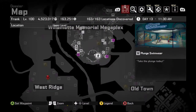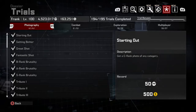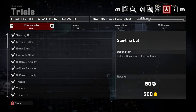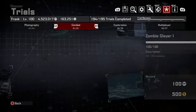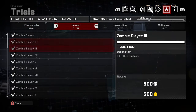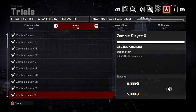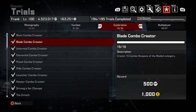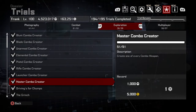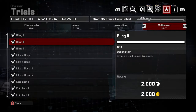In your options area there's a section for trials — they're like challenges split into four sections. There's one for photography, taking photographs of different scenarios to get certain grades. There's one for combat, which involves things like killing a thousand zombies, 2500, and the big one which is 250,000 zombies. There's exploration, which includes creating combo weapons and finding locations in the game. And there's a separate tab for multiplayer, which is quite difficult to complete.